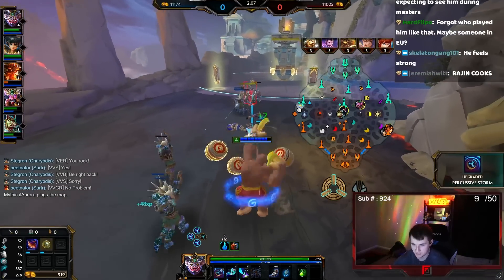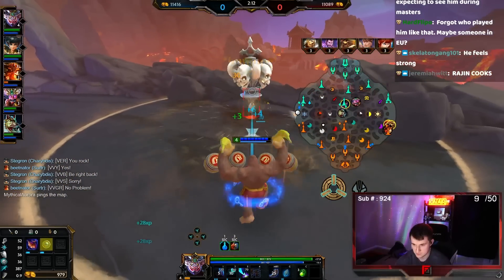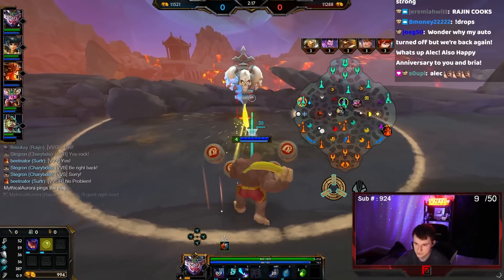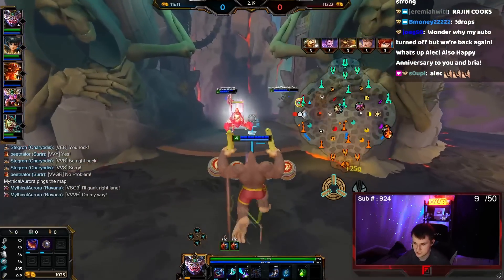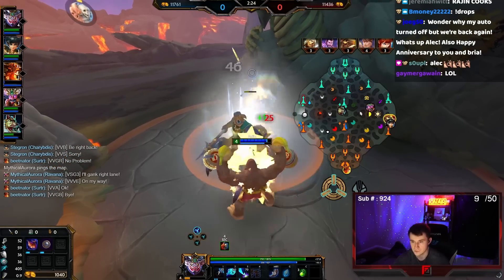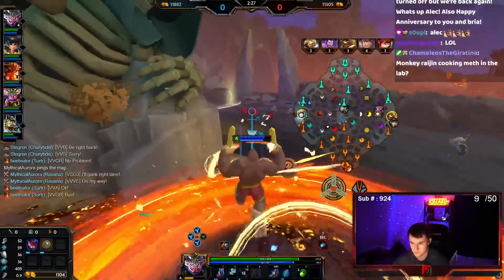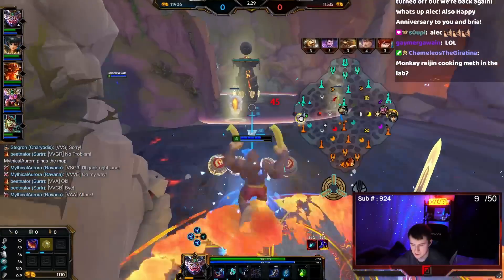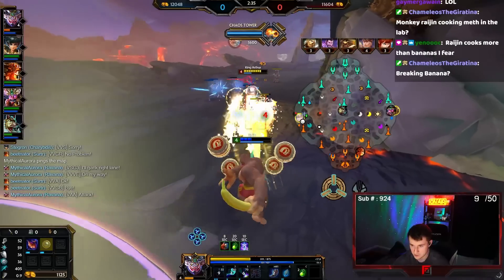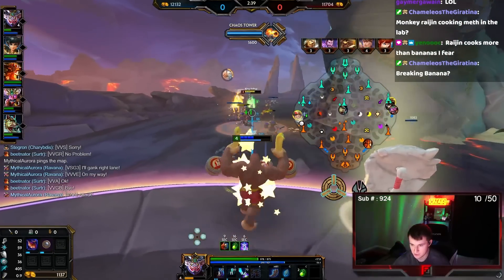Monkey Raijin cooks in the lab — that's the name of this video. Throws his bananas at people. Remember the attack speed Raijin? This might get stolen. I'll just bid 250 on it. Nice, we got it. He's going Glad Shield, which obviously isn't good against me, whereas my Glad Shield gets a lot more value. I didn't actually grab the buff, sadly.